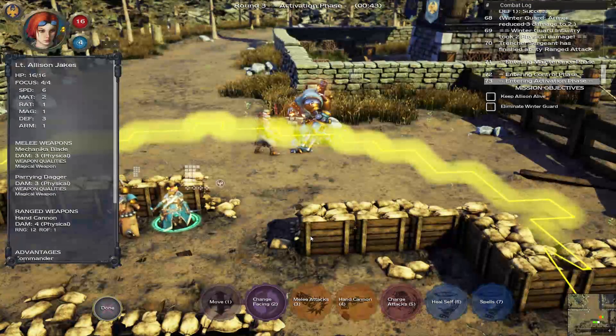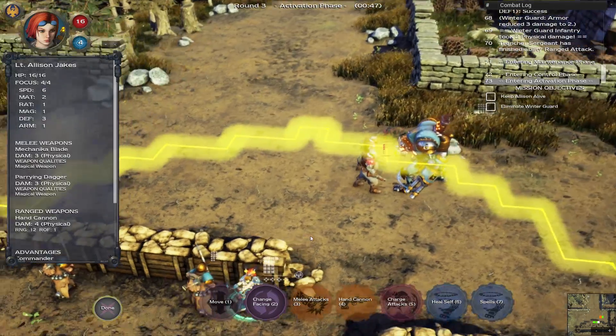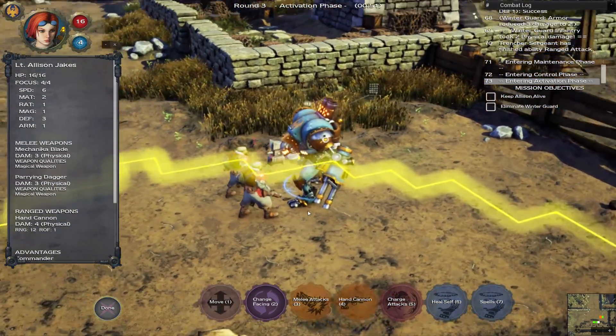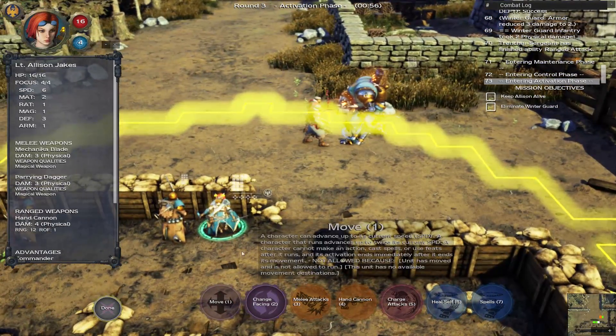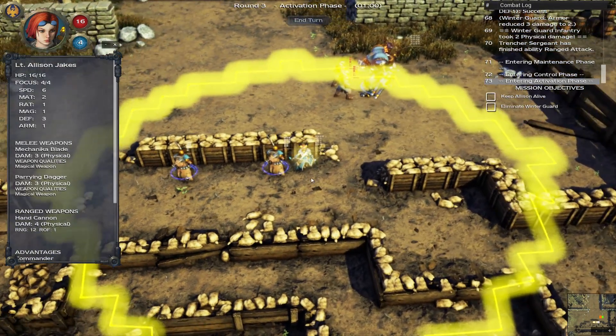The Trencher infantry and the Sarge have been added to my squad, so now I can control them too. Essentially what they're saying is we're not going to guard this — I've got to risk our lives for this warjack, because without me powering it, it can't do anything. Which kind of makes sense, I guess.